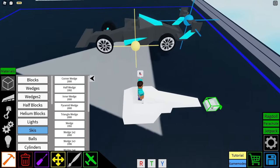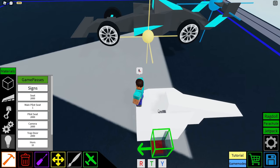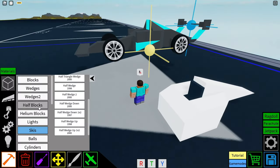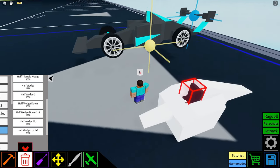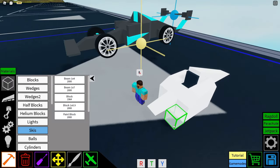Right in this little pocket here is actually where your main pilot seat is going to go. I'll delete it and place it in this new car, like that. Moving on, we have a half wedge down 1x2 in the half block section, right in front of that half wedge in line with the main pilot seat, followed by two blocks underneath it.